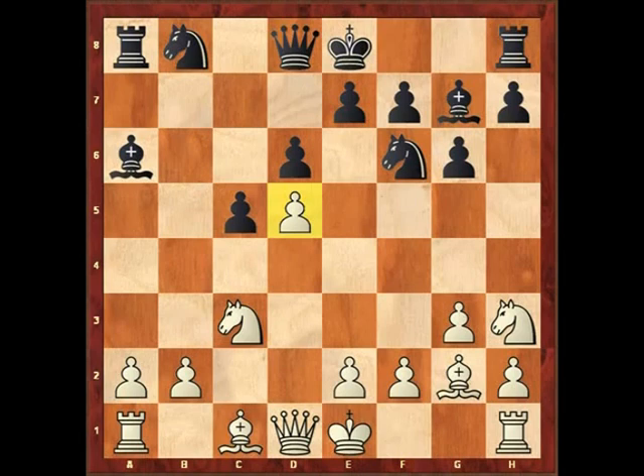Quite often in this variation you see Black playing his knight to d7 and then his knight to b6 to attack that pawn, and with the knight on f3 White often has to waste time defending it. Well, with the knight on h3 you don't have to think about that, and the knight can often come into play via f4 a little later on.